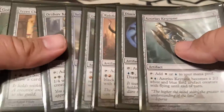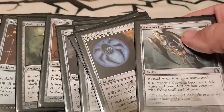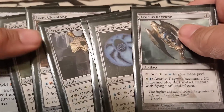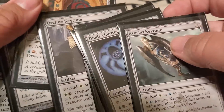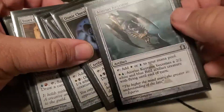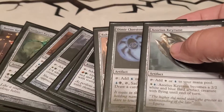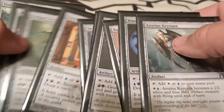Next up, I've got keyrunes and cluestones. You're probably thinking: why specifically the Dimir ones as cluestones? I actually wanted to do all keyrunes, but I didn't have those two keyrunes. So I proxied them with cluestones, and then figured that for Dimir, being able to sacrifice them and draw a card is more valuable than the random creature they become. If I come across the keyrunes, I'll change them out, but I don't care enough to actively hunt them down or buy them. So I've got the full set of 10 for those.